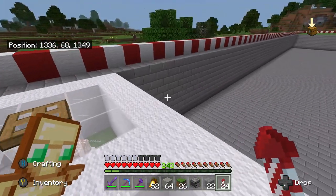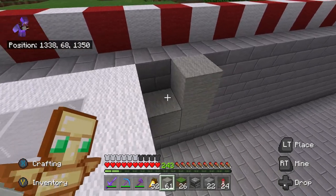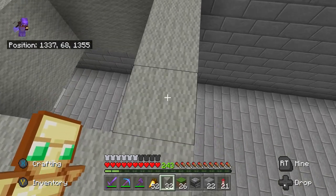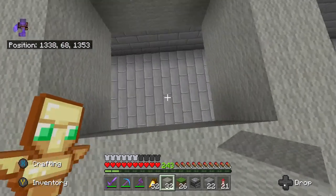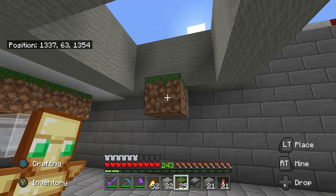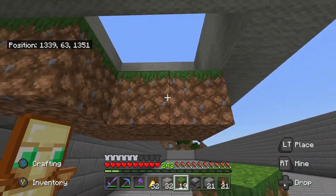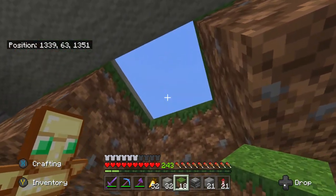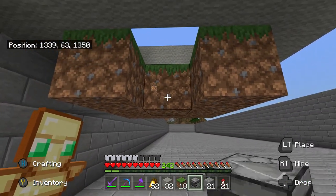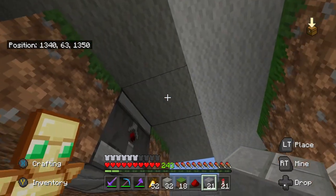I'm going to start building the second little section and I'm going to make this one out of light grey wool, because this is going to be the light grey wool section. All I'm going to do to start off is build a little five by five here, leaving all the blocks in the middle clear. Then I go underneath and place eight blocks of grass, leaving a gap on this side because I want the dispenser to go above this block right here. I get the observer block next and place it facing into that grass block.